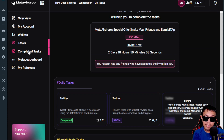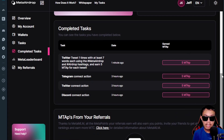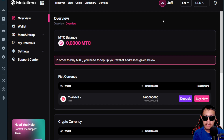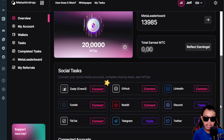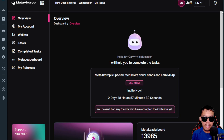The more tasks you accomplish, the more MTAP you'll earn. To enable more tasks, you need to connect more social media accounts. You can see completed tasks and your current balance. Currently, I have 20 MTAP. You can also earn MTAP from your referrals. If we go back to my account, you can see my MTC balance along with Bitcoin and other cryptos. My leaderboard ranking shows I still have a long way to go. We have more than two days before this special offer ends.